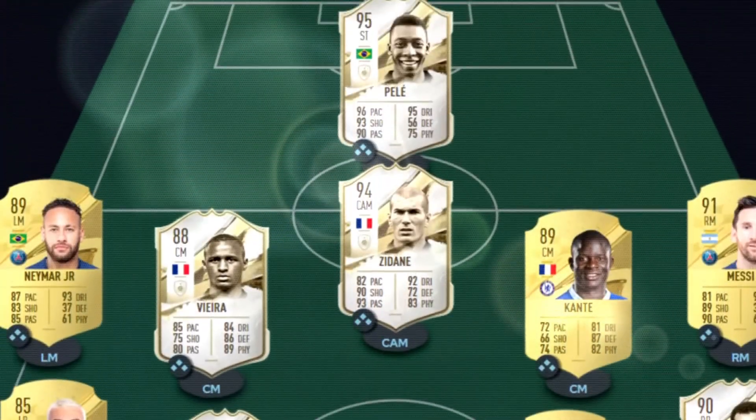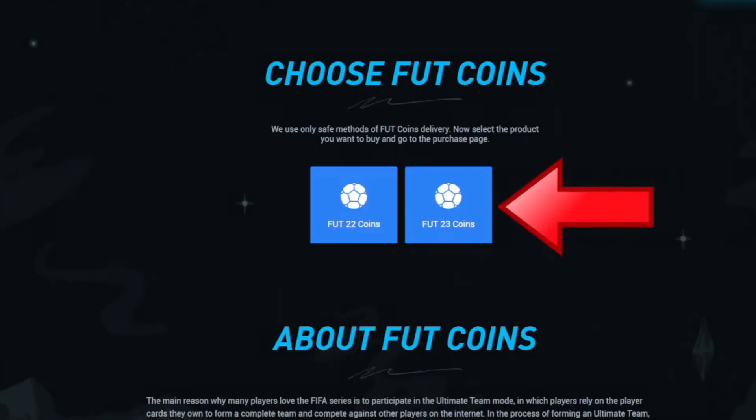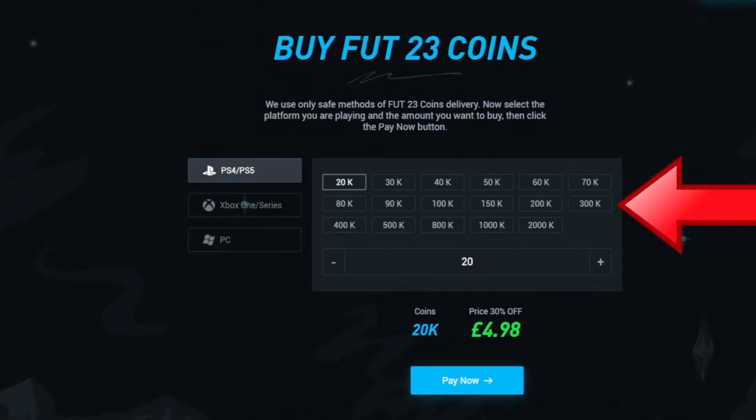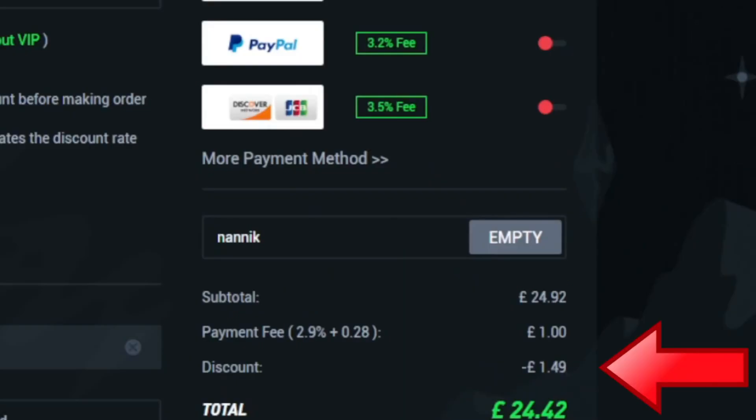Are you tired of playing sweaty teams? Make sure you go to Alt 9, select Foot Draft 23 coins, choose which console and how many coins you'd like to buy. Select your payment method, and don't forget to add code NANIC for 6% off on all orders.